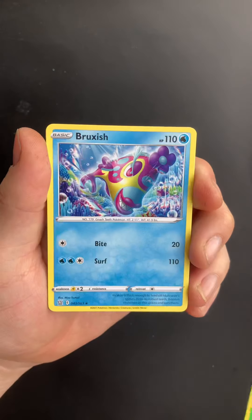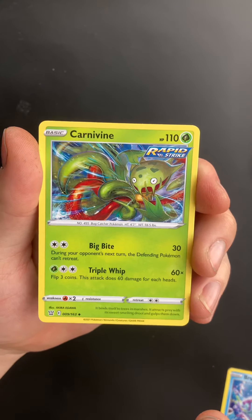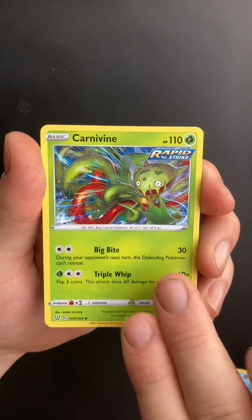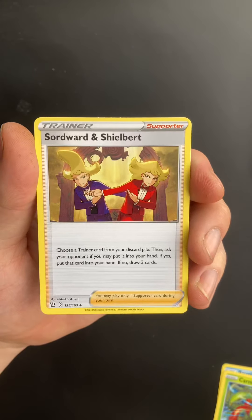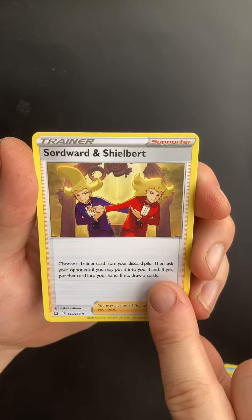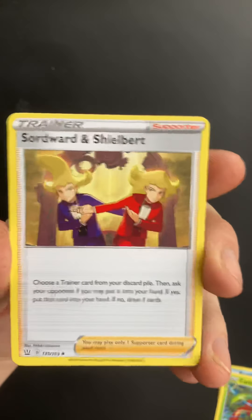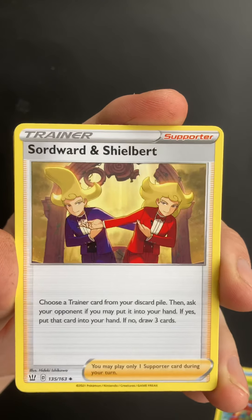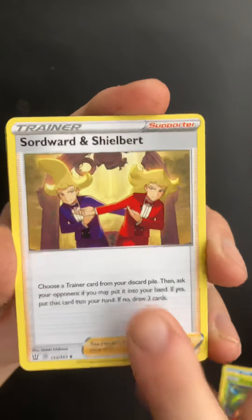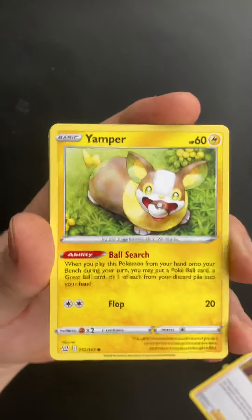We have a Leaf Energy, a Bruxish, a Carvinha — Carvinine — a Sawsbuck. They look like Jedward! It's like the English version... well, they're Irish, aren't they? They're a Pokémon version of Jedward. We have a Yamper.